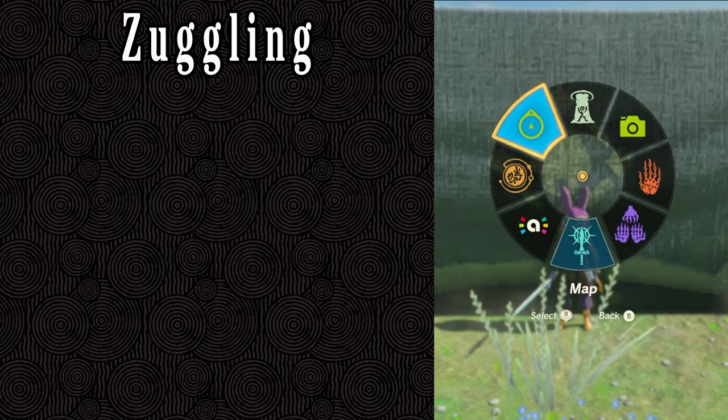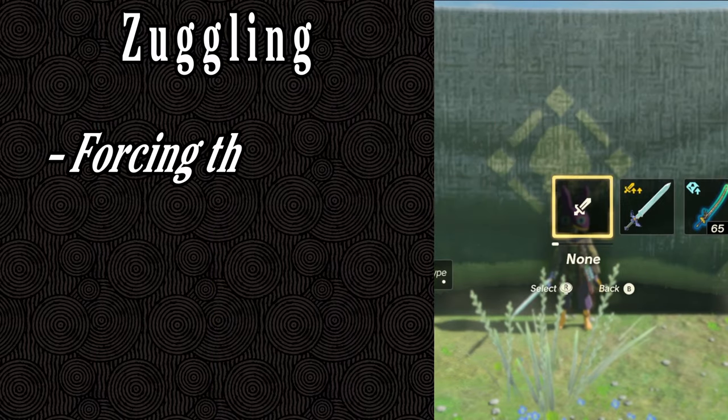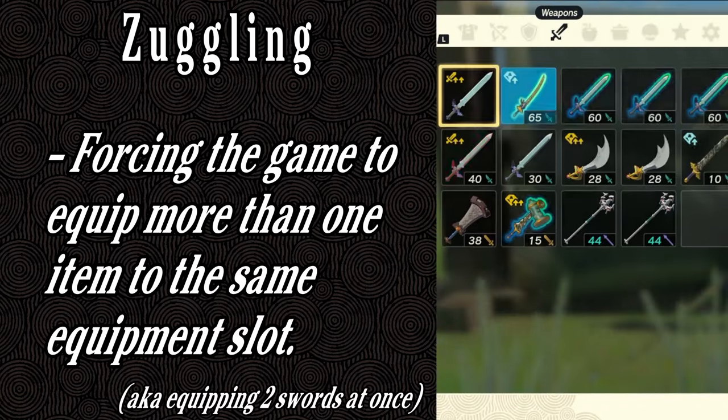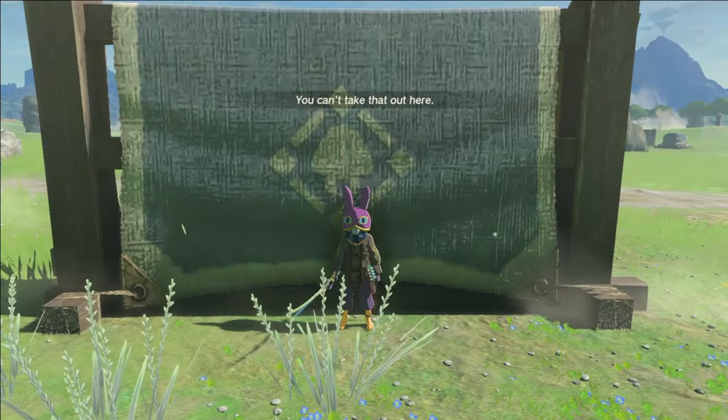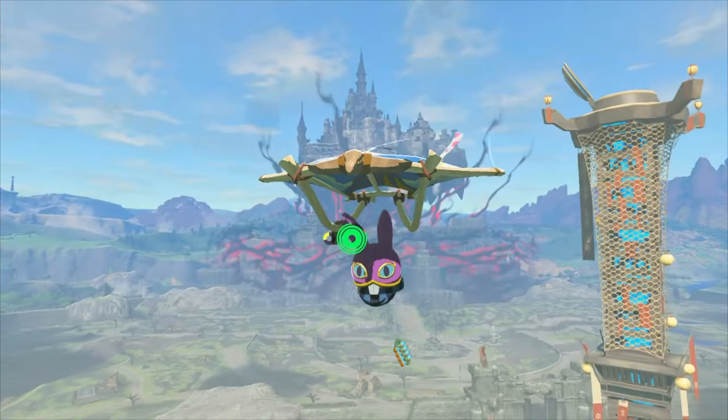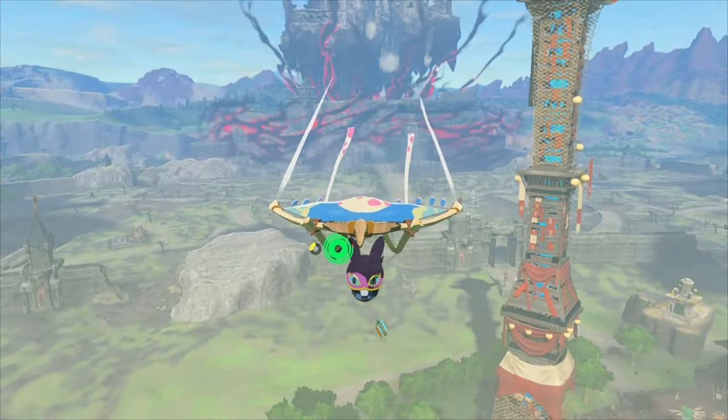Zuggling is really simple. It's basically the process of forcing the game to equip more than one of the same type of item, so like equipping two swords at once. This can be used to stack melee damage, transfer equipment across saves, or cause overload, which in and of itself will lead to even more glitches.